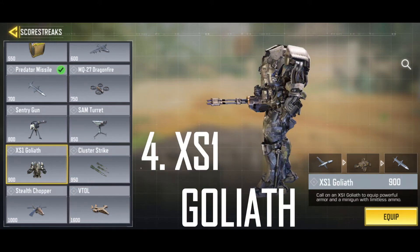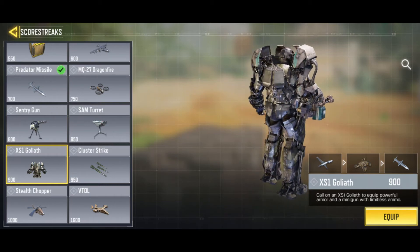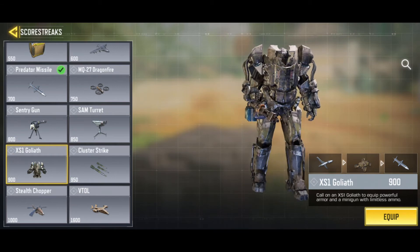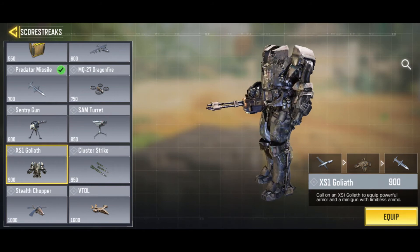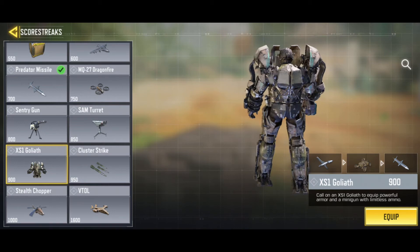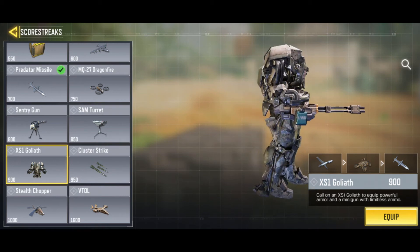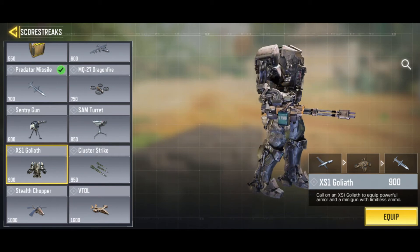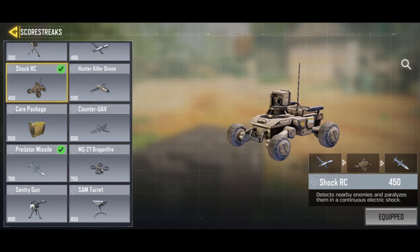Number four is the XS1 Goliath. Unlike the VTOL which is in the sky and can get shot down by Annihilators, the XS1 Goliath lets you operate like a giant infantry tank inside the map — you can go inside buildings. You can't jump, but that's balanced. It's much cheaper than the VTOL, so you're more likely to get it with Persistence. The main downsides are that it's slow and it can be stolen by the enemy team, so be careful where you place it.